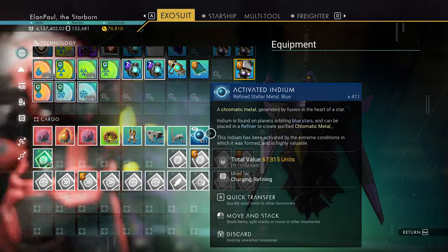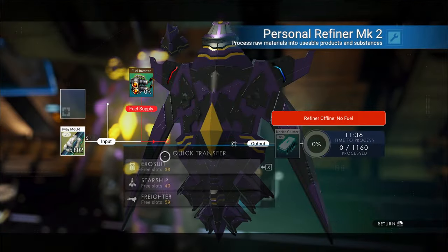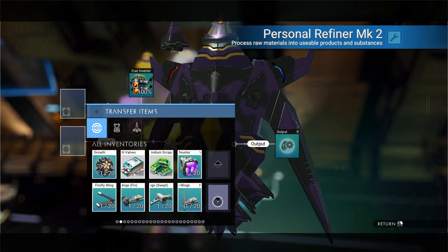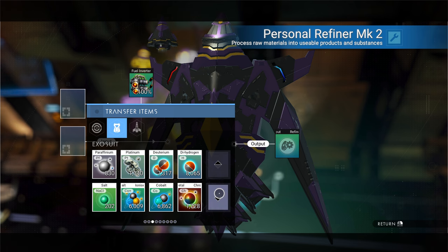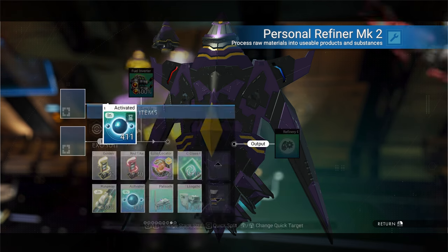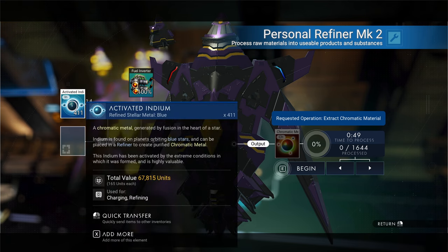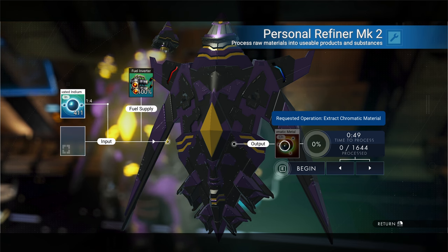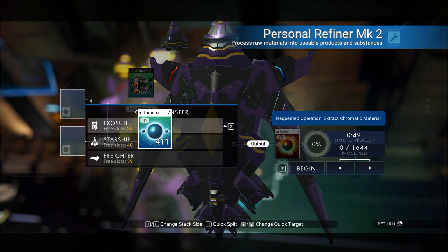Plus you're getting some activated indium. The great thing about activated indium is if you have a refiner — I've been doing some nanite collecting so I'm going to charge this back up. If you put your activated indium in here, it's a very useful item. You're getting a 1 to 4 ratio for chromatic metal. Activated indium is one of the best elements to use to convert into chromatic metal if you need more. This could come in very handy for a deposit for you rather than just purchasing from space stations — so keep that in mind.